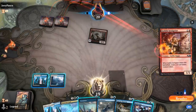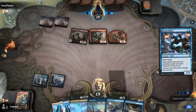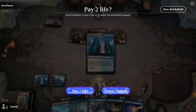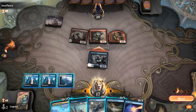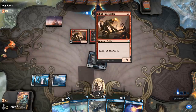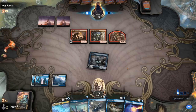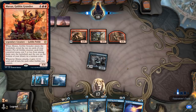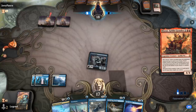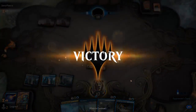Now we can flash in our other Spirits thanks to Rattle Chains. Drawing Lofty Denial means we definitely want to keep up all our mana, although Lofty Denial can sometimes be paid through thanks to the Prospector just making a bunch of mana. Best case scenario, the opponent just sacrifices all their Goblins to play Muxus — and yeah, there it is. The opponent concedes. Sometimes you gotta go for it, but it doesn't always work out. On to the next one.